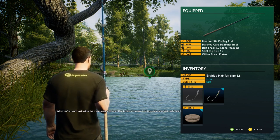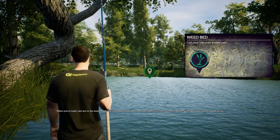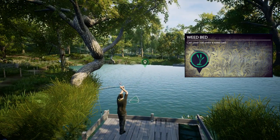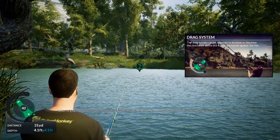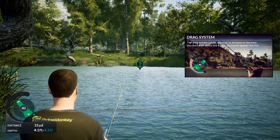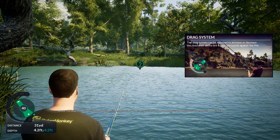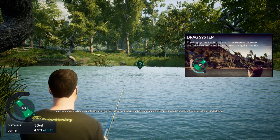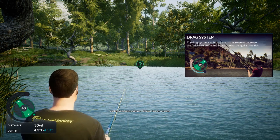When you're ready, cast out to the weeds on the far bank — don't worry if you don't hit them first time, just reel in and try again, although try not to do it too often or you might spook the fish. Decent little cast there — 31 yards, result! Now I'm going to get a bit technical. Your line is attached to a reel on your rod, and all reels are fitted with an adjustable drag system. The drag system sets how much resistance there is for the fish to pull line from the reel — this game is very technical.